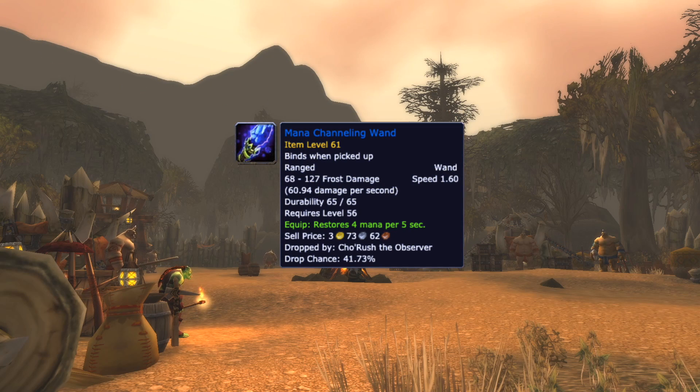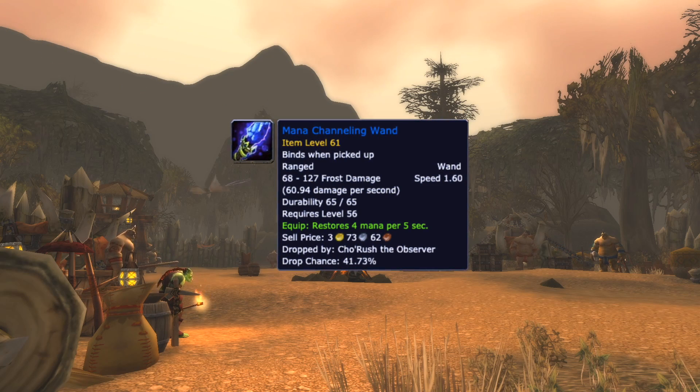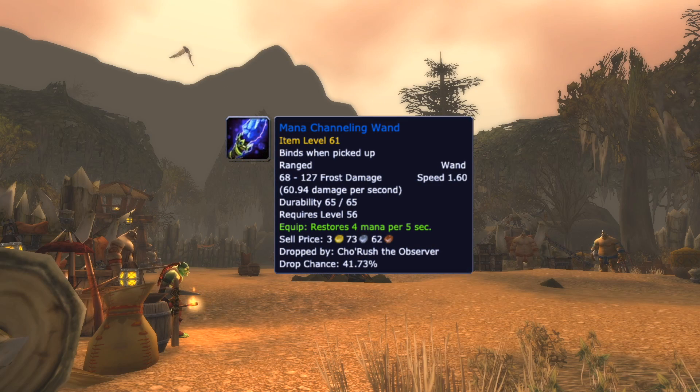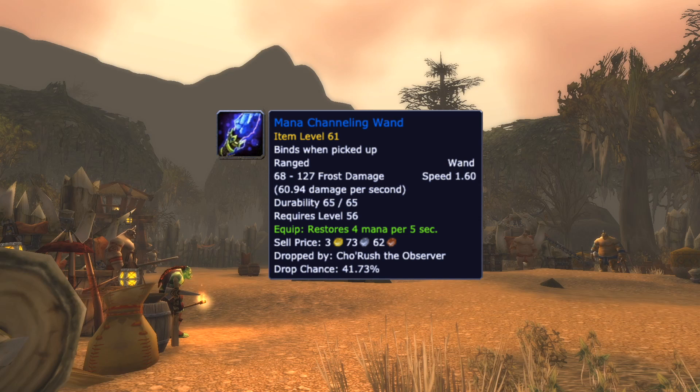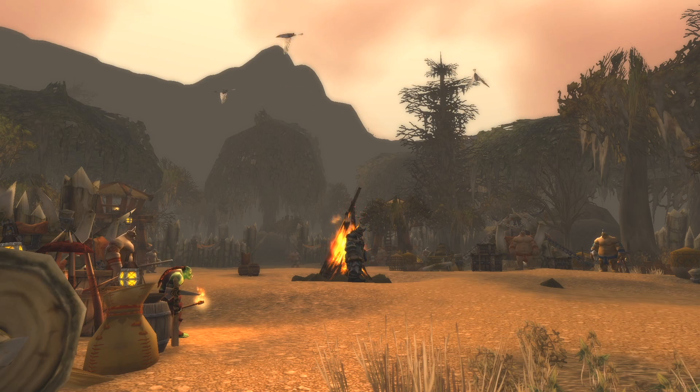Showrush in Darmul North has a 40% chance to drop a 1.6 speed wand. While a tad slower, it is the easiest farmable wand for people who have sold their quest reward wands. And now the video is over for real.